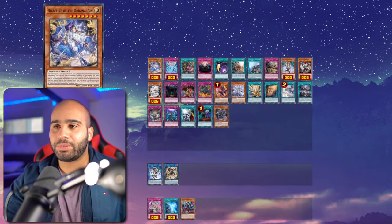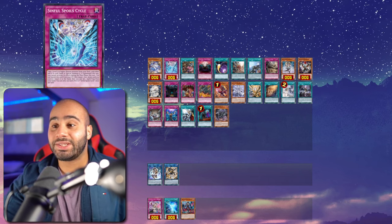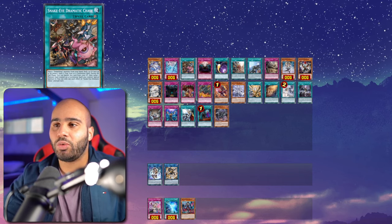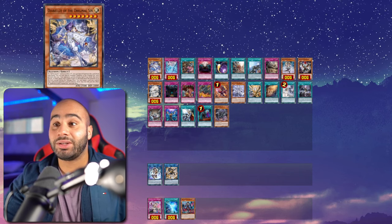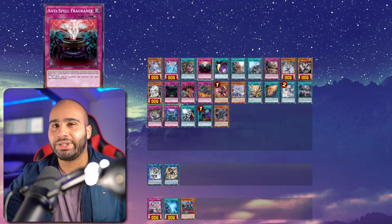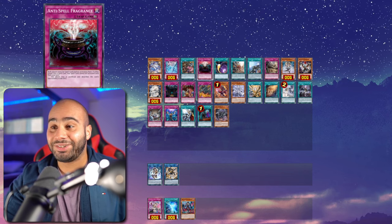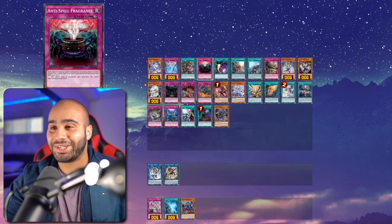Diabellze is an Illusion monster Level 7, so you can special summon it off of Sinful Spoils' Cycle. Being a Sinful Spoils card also means you can set it with Diabelstar. So you either have to draw this card, draw Wanted, or get access to it using Dramatic Chase — which you can search using Populus. Every path leads to Rome; this card is way too easy to access regardless of the deck you're playing. It's pretty much like an anti-spell — your opponent can still use normal spells, field spells, or continuous spells, but not Quick-Play spell cards. Decks that rely heavily on Quick-Plays will really suffer.